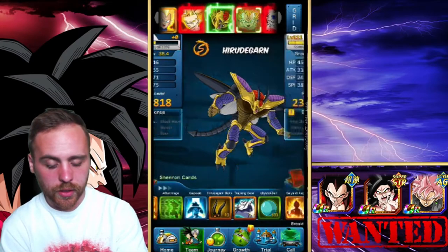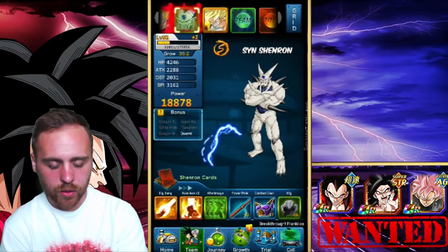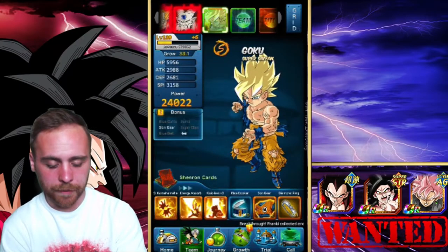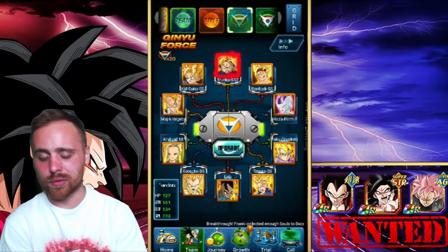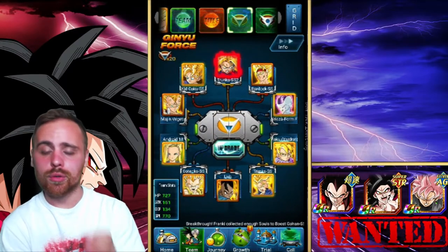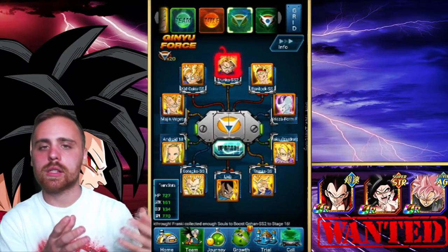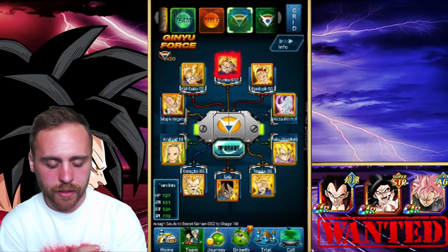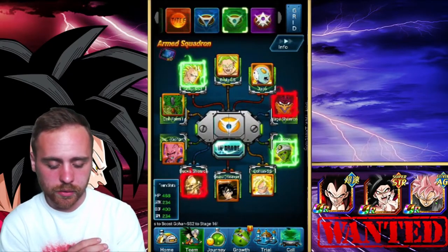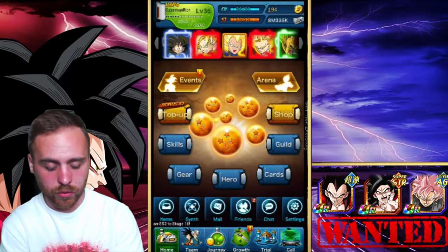We also have Hirutagarn, Super Saiyan 2 Vegeta, Sin Shinran, and Goku Super Saiyan. Then there are support characters — you don't use them on your team but they buff your team's stats. There are three slots for them but I only have two filled out right now since I haven't played the game in so long.